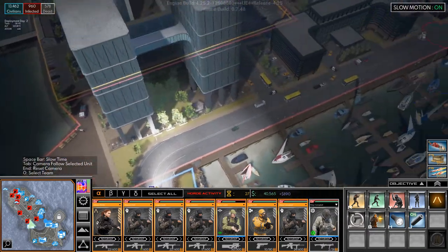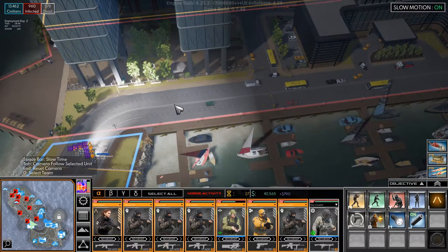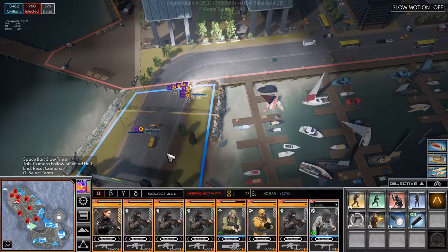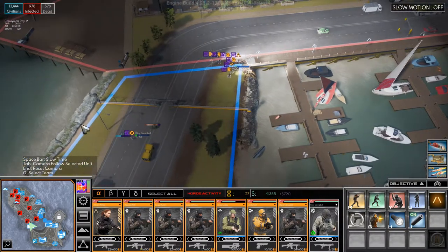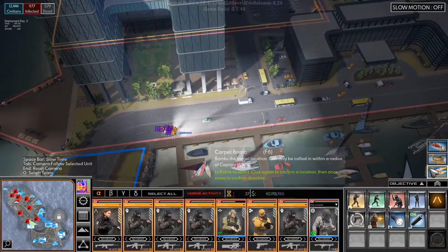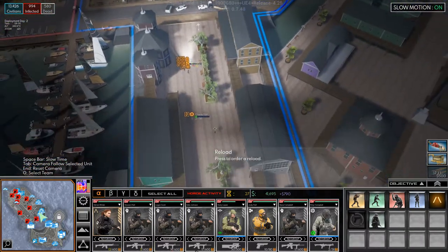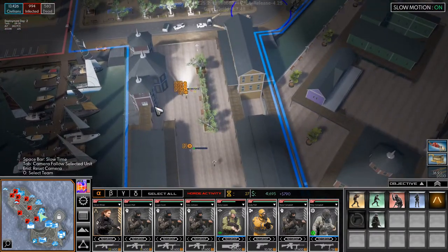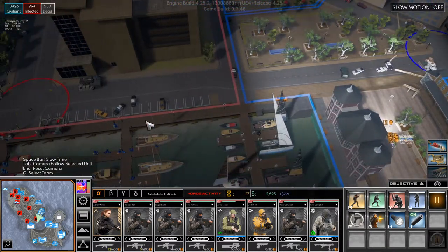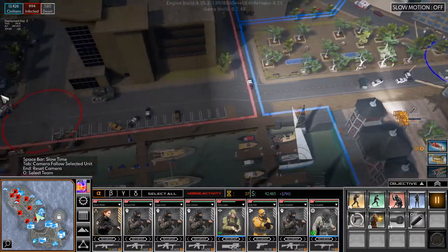There's a pod there and a couple of pods over there — that pod is in this zone of control as well. We'll move you guys up. I do want a heavy in this squad as well. Our other team is over here, that team is on its way. With these two teams, I hope we can help on the other side.